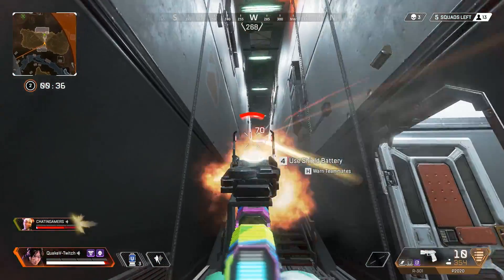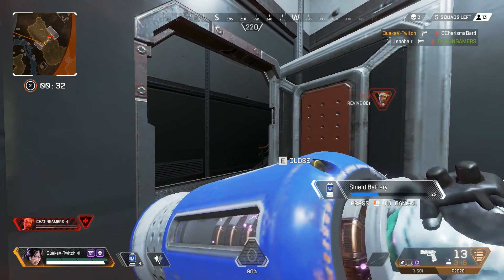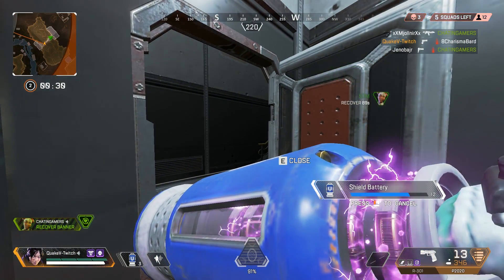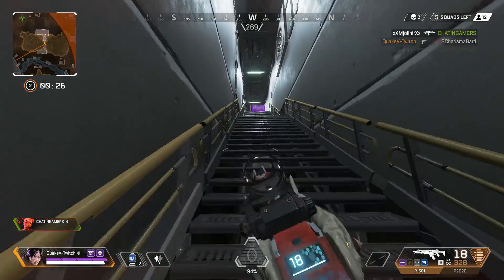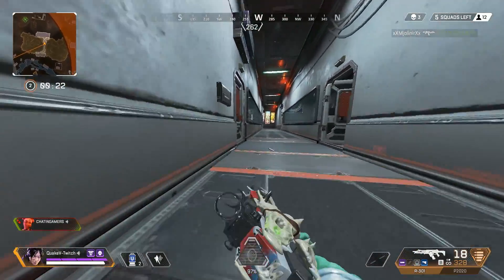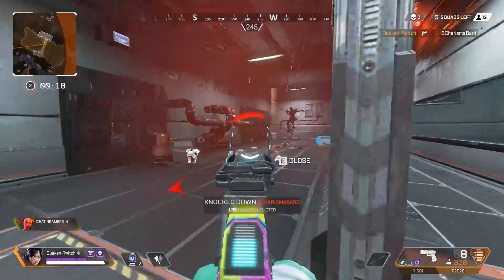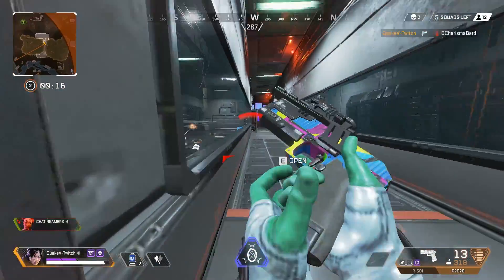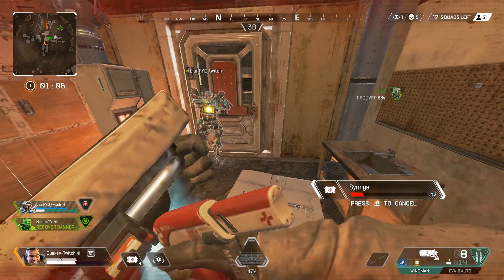If you still want to play aggressively, press W and run around the map quickly looking for fights. But once you get to that fight, judge the enemy's position and your position, and ask yourself: is this fight worth taking? Can we win this? If yes — you have better positioning — then take it, get those kill points, and move on to the next fight.